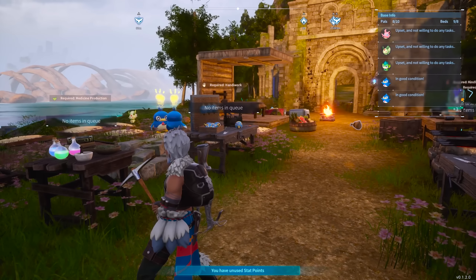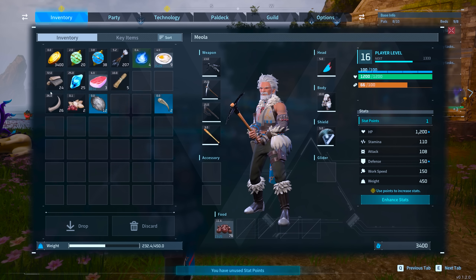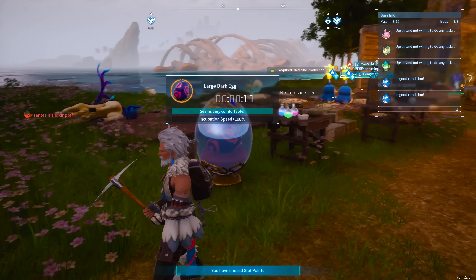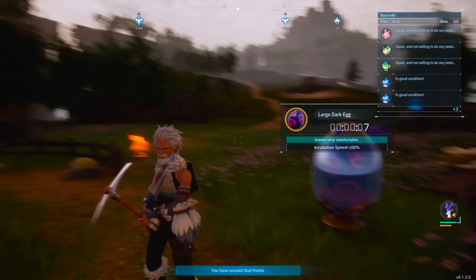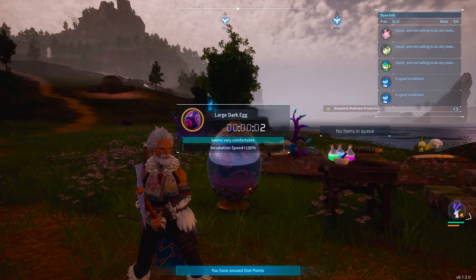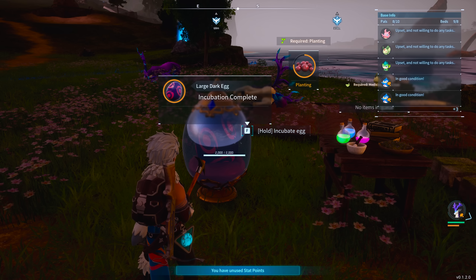The time has finally come — our big dark egg is about one minute from incubating. This will be the very first egg we've hatched. Yesterday we took down a boss which got us ancient technology points, and then we took down the first world boss, Chillet, and that gave us what we needed to craft this.